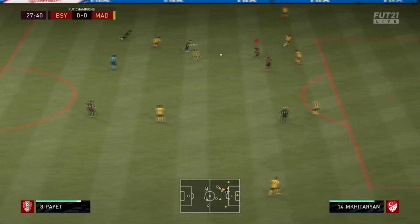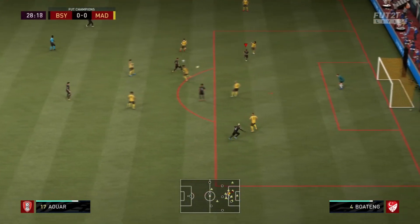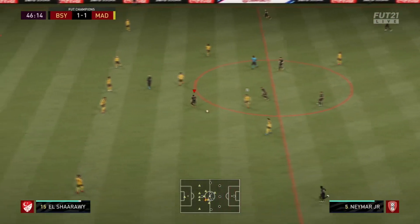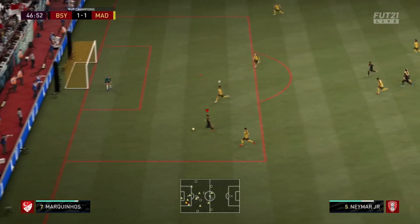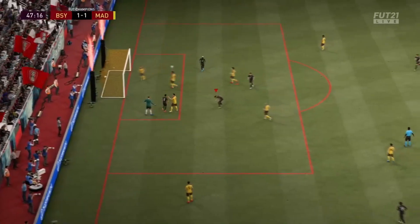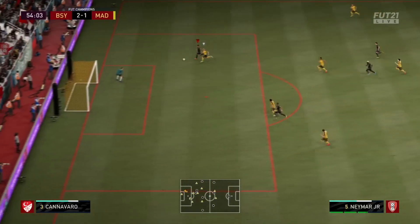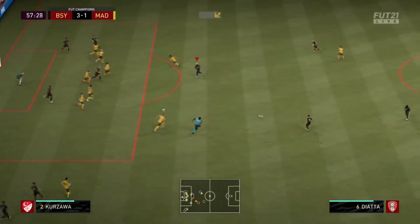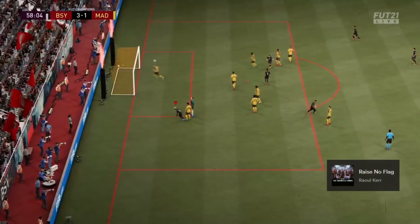To recap: those midfield players should give you superiority in the central areas of the pitch to build up some nice attacks. Having your strikers set as get in behind along with that central attacking midfielder means through balls are a great way to build attacks, and you can always cut it back if you go too far. Watch for your strikers making these runs as this formation can be very useful on counter attacks too. Don't forget that 2 bars on corners means you can play really nice short corner routines — sprinkle a bit of magic and it's a goal almost every time.